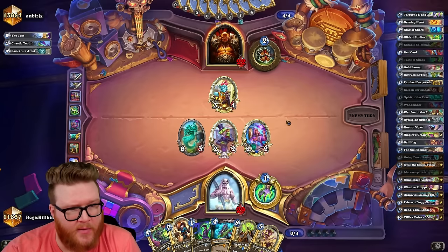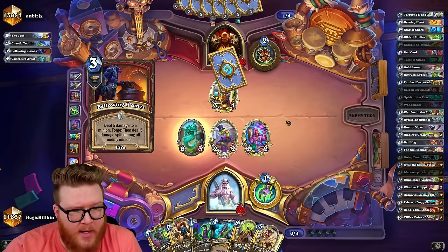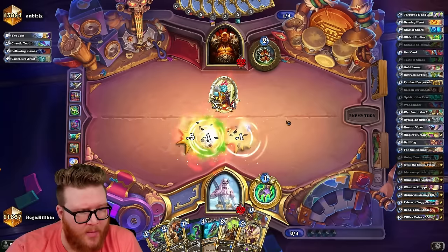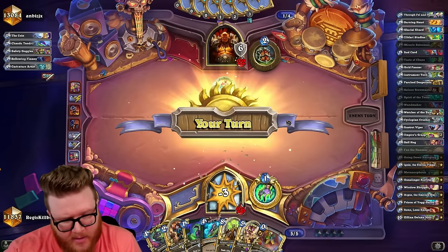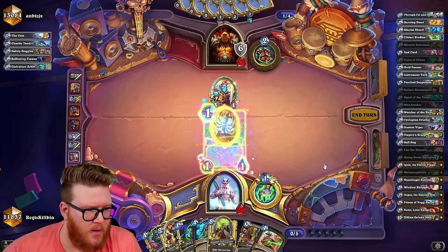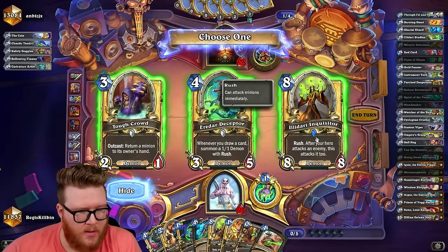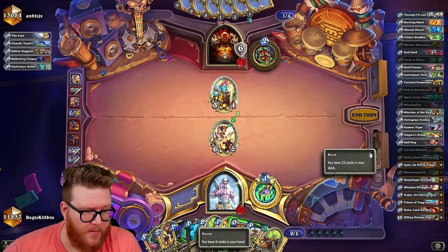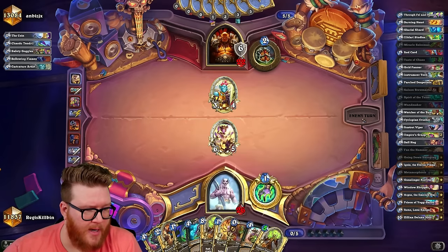I know those Tendrils eventually are gonna just completely overwhelm me. We just need to find a window, and without that window I think we're in trouble. So we're just gonna kind of hail mary a little more than normal. For six this is a little bit less interesting, but it's still high pressure. I probably would have taken Mag Theradon if I got it. Six damage here, eight damage here, ten damage here — we're putting it together.